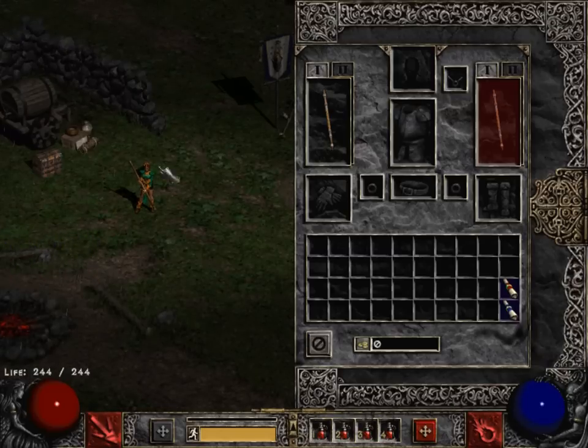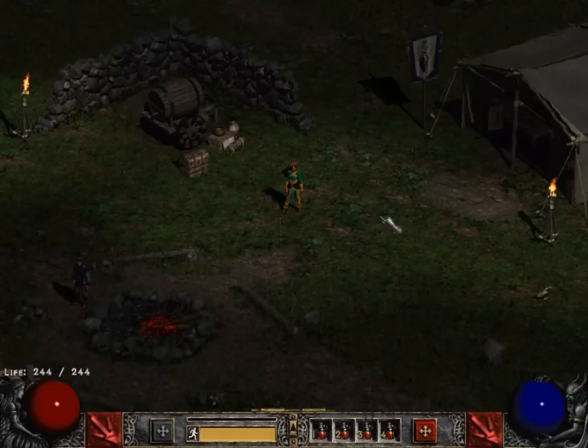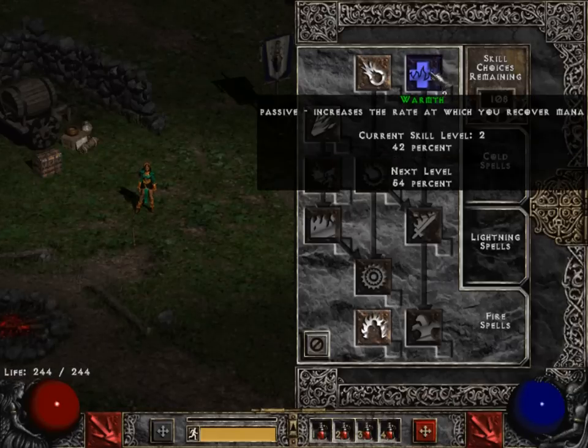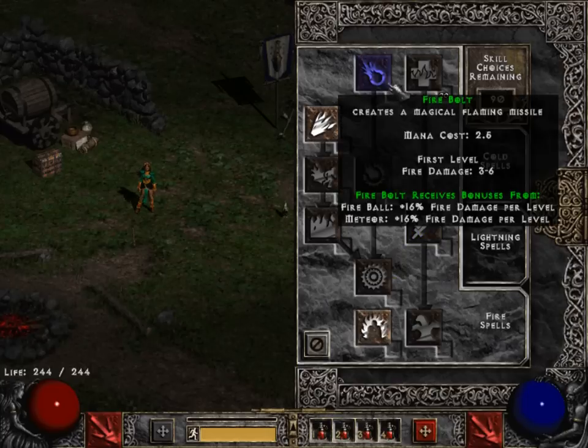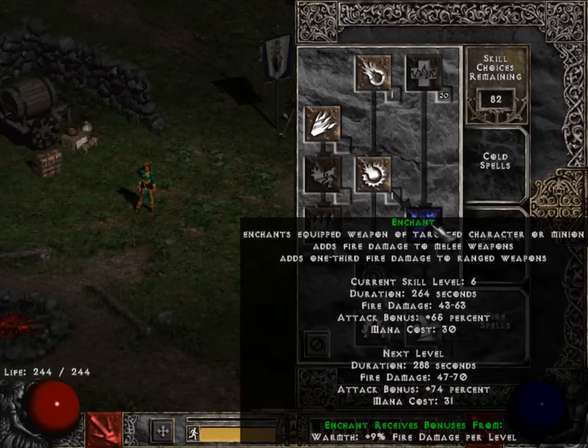We'll put 20 points into warmth, and if you're playing on hardcore, I'm sure this will come in real handy. Warmth is a synergy for enchant, so we'll put 20 points into enchant and one point into fire mastery.